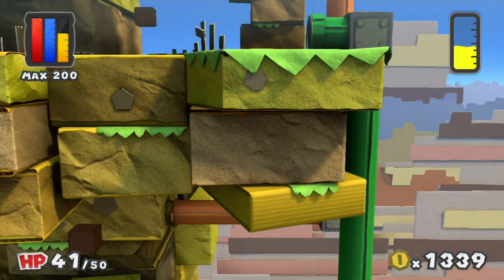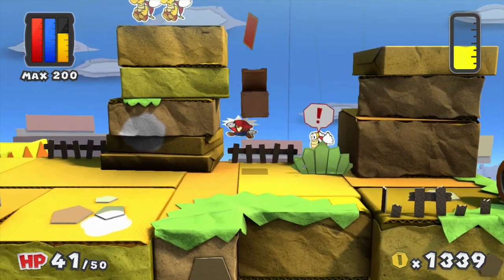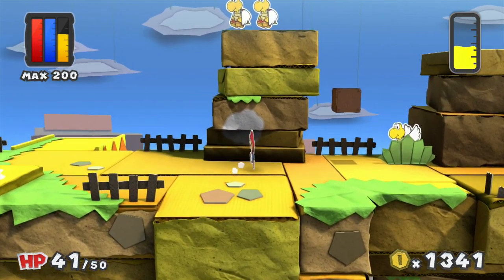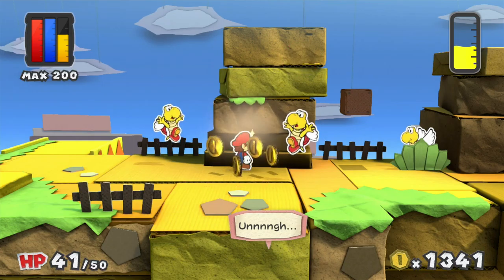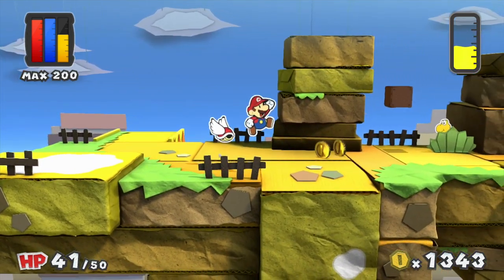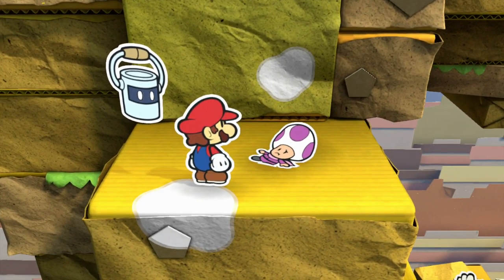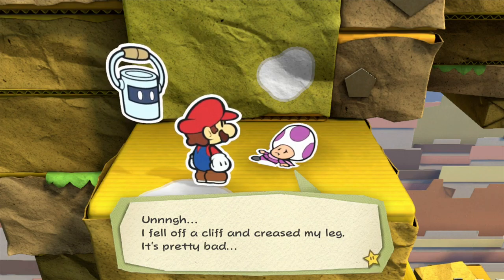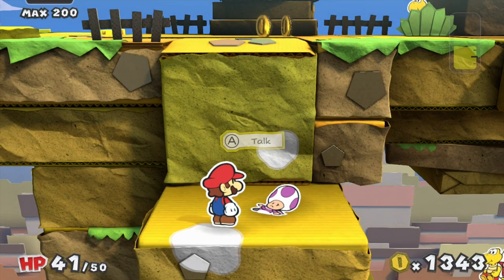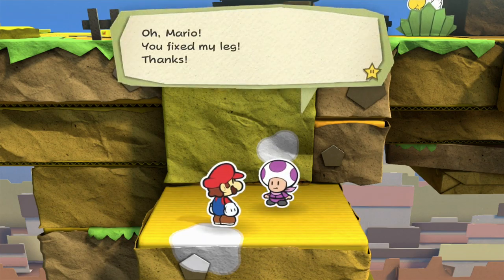And going down and around here — all the way up. I'm not worried about the Koopa Paratrooper right here, but those two on top are quite scary. If I hammer this... they're after me! They chased me there. Abandon! Huh? What's your deal? 'I fell off a cliff and creased my leg — it's pretty bad.' Yeah, let's see if we can help him. 'Oh, Mario! You fixed my leg! Thanks!'